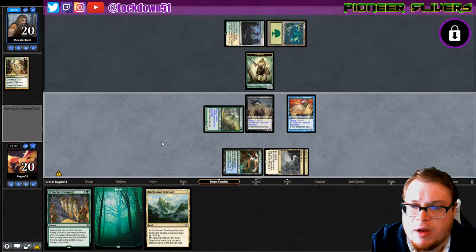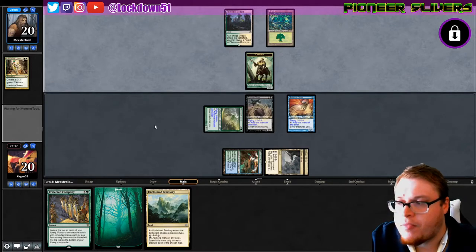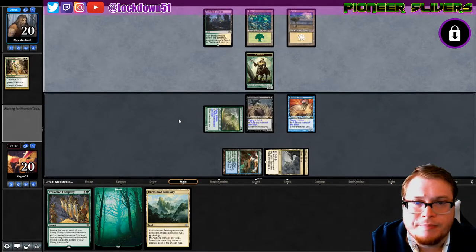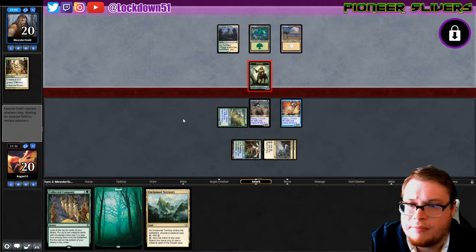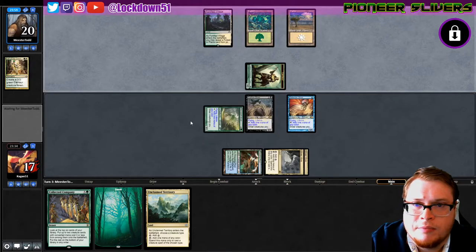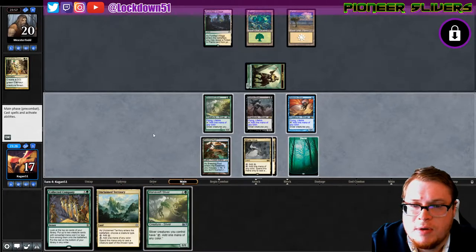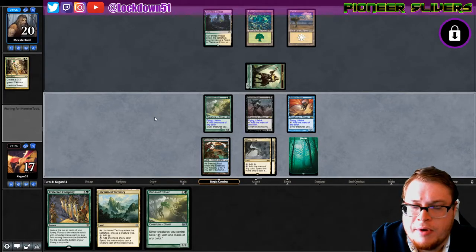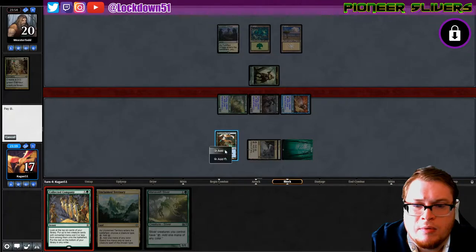Pass the turn. Now we've got a bunch of flying lifelinkers and next turn we can Collected Company mid-air to see what we can find. I like it — really scary stuff. Just an attack? I'll take it. Passing another Mana Swept — let's just go ahead and play the Forest, go, swing swing.